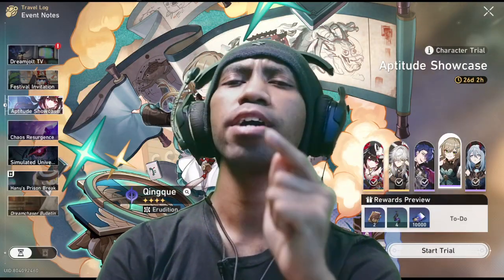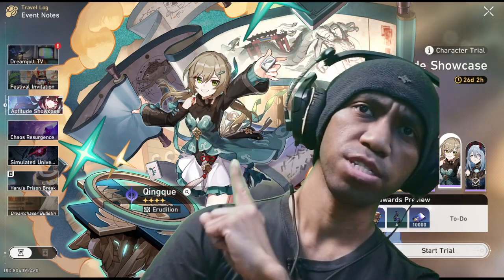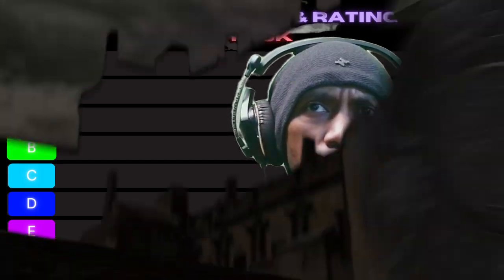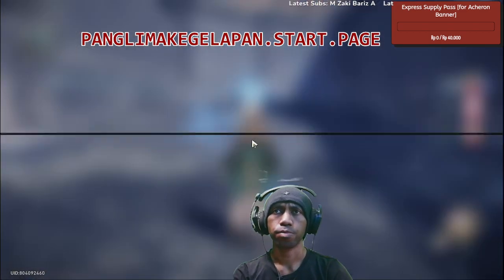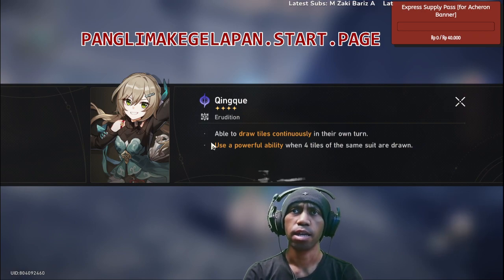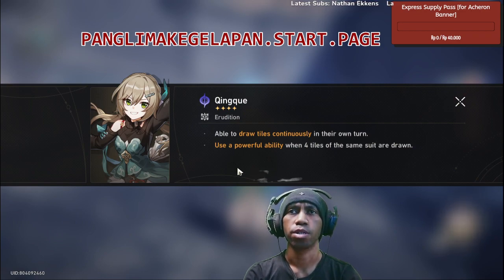Welcome to character review and rating. Today the character we are reviewing is Ching Chui. After reviewing the character we are going to rate it from S to F. Ching Chui is a quantum character with the Erudition path, able to draw tiles continuously on her own turn and use a powerful ability when 4 tiles of the same suit are drawn.